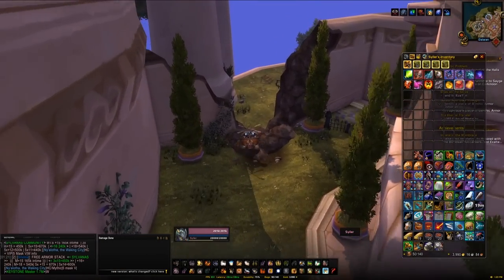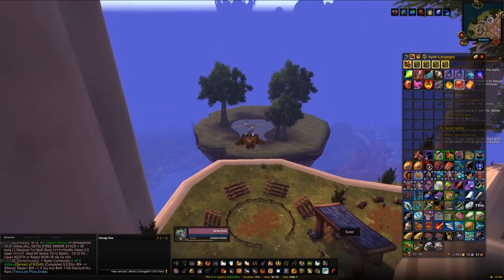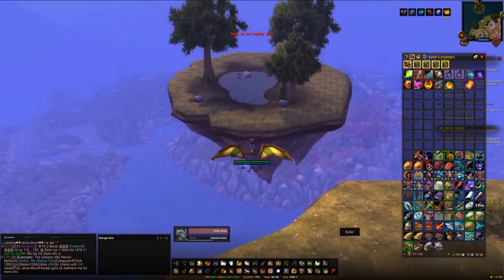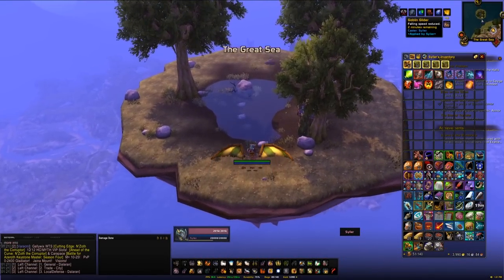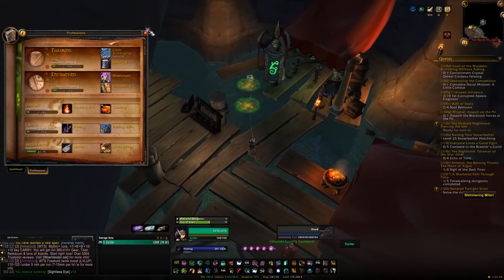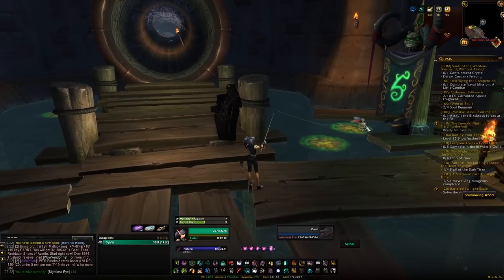To get started you'll need to head to a little island just off the northwest of Dalaran. You can get there via flying, or you can use things like Glide or Goblin Glider to jump off the edge and make your way to the floating island. Alternatively there is an item you can fish up in the Dalaran sewers from the swirling pools, but I wouldn't really recommend that.